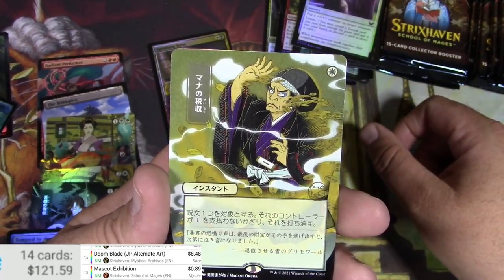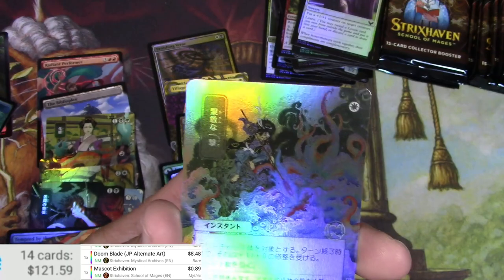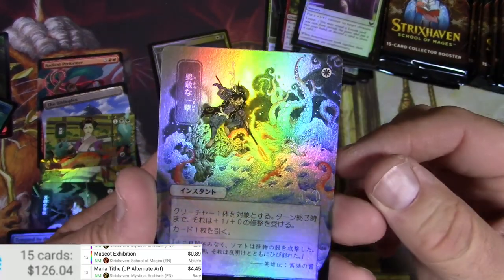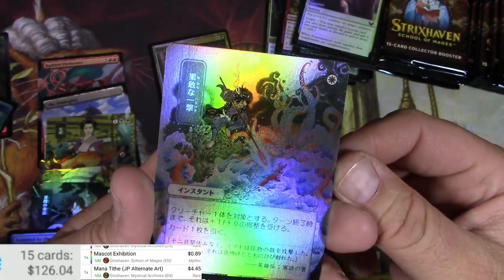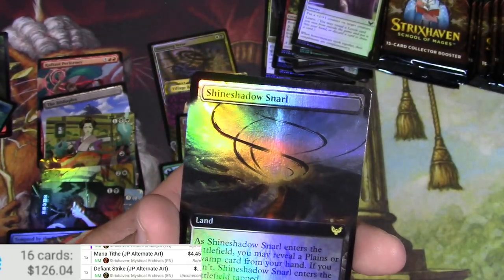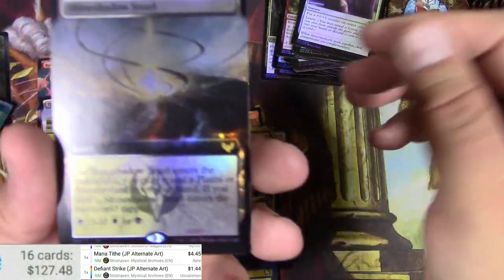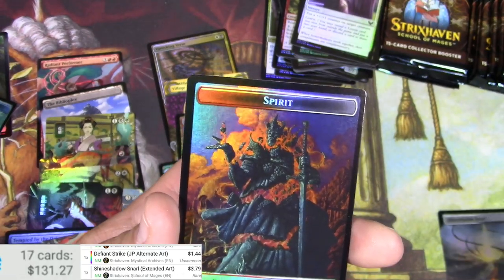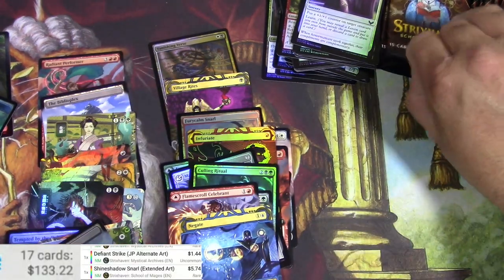For one white mana, he's being taxed — Mana Tithe! I'm getting good at this. One white — a guy fighting off a kraken with a trident, this is going to be God's Willing. It's foil and hard to scan — Defiant Strike, okay. Got a Shineshadow Snarl, very cool-looking extended border foil going for five bucks. Moving right along.